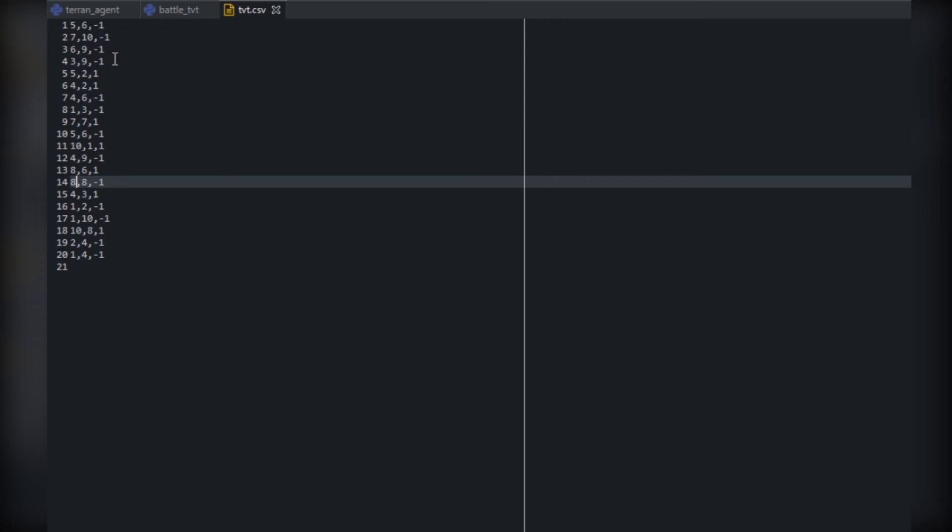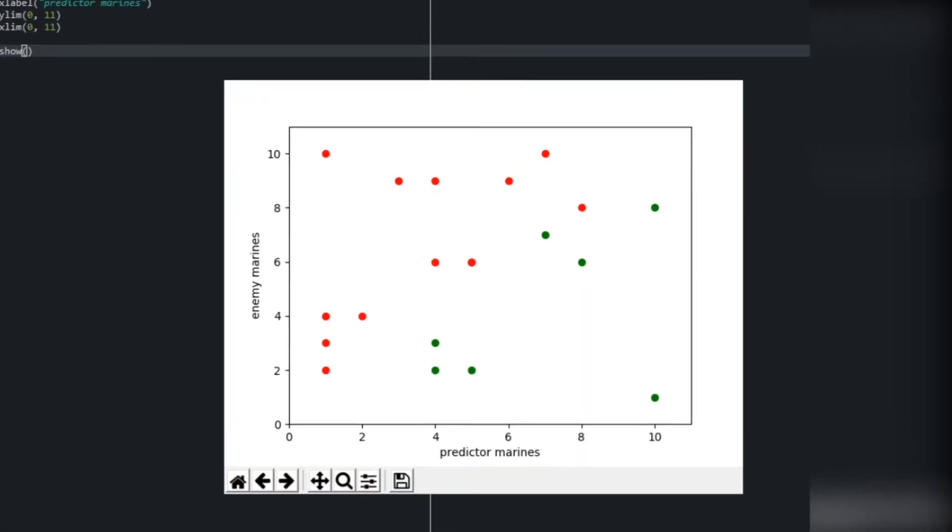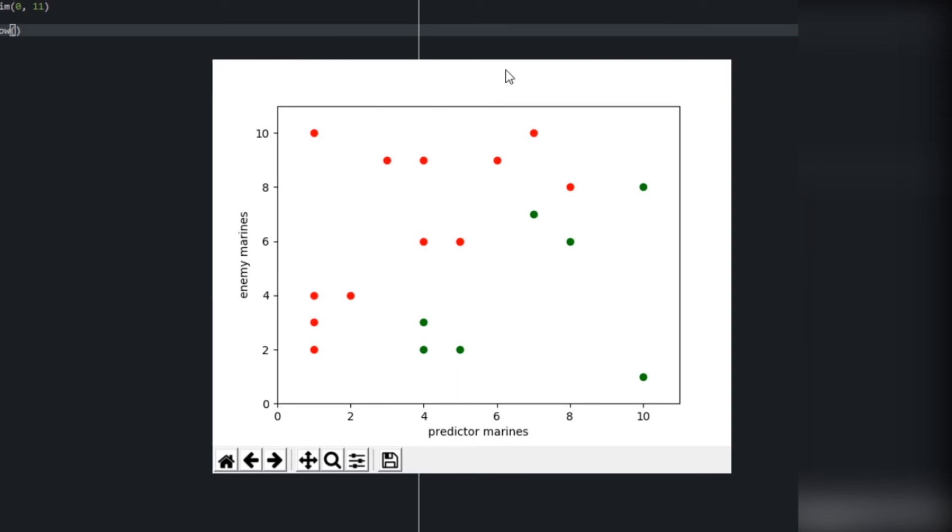Before we get too far into choosing our machine learning algorithm, let's plot this data on a graph so we can make an informed decision. We'll create a file called plot_tvt.py. Here's the graph plotted for us — you can see a series of red dots in the top left and a series of green dots in the bottom right. Interestingly, eight versus eight was a loss and seven versus seven was a win, so it's not always guaranteed when army counts are the same — it could go either way, and this creates a bit of uncertainty in our data that can impact the accuracy of the algorithm.